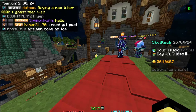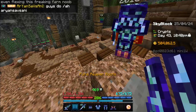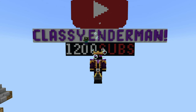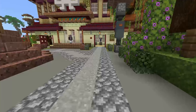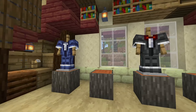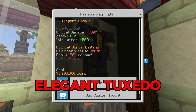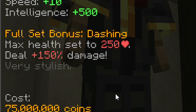I'll be testing the atoned helmet with a bunch of armor, so let's start off with tuxedo armor — elegant tuxedo, to be precise. There are three types of tuxedo armor in the game right now, and all of their abilities are kind of similar. The elegant tuxedo costs 75 million Skyblock coins, sets your health to 250, and deals 150% extra damage to mobs.